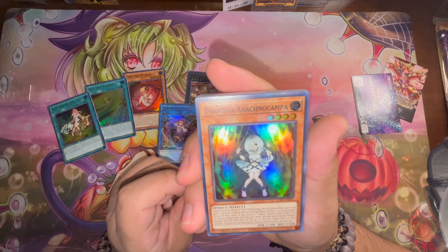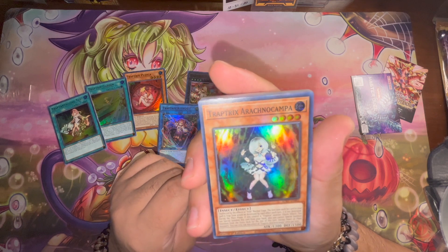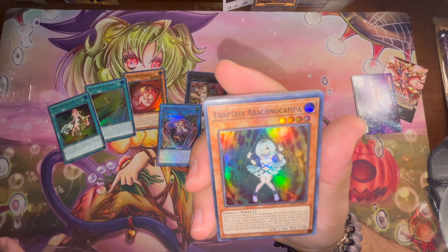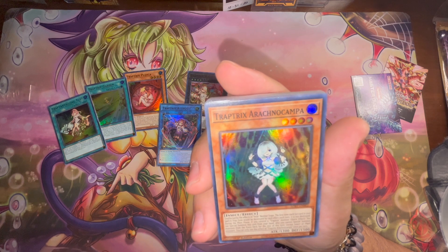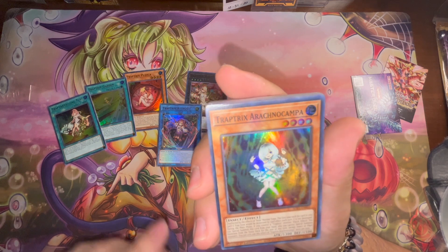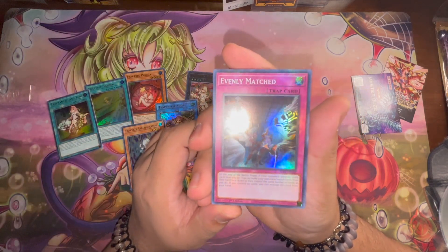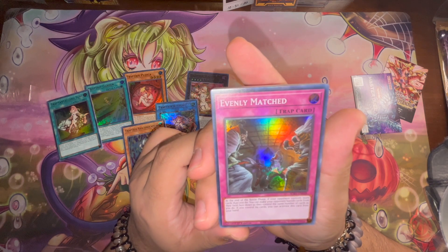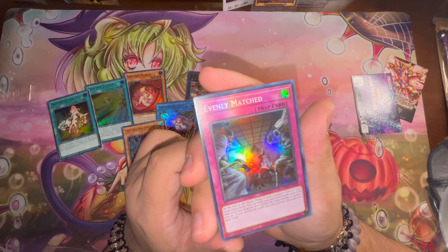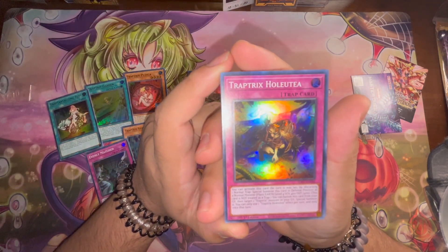Next card — unaffected by whole traps. The first time each set card in your spell and trap zone would be destroyed, it is not. During your main phase, if you control a Trap Trick monster, quick effect you can special summon this card from your hand. Also you cannot special summon monsters from the extra deck for the rest of the turn except insect or plant monsters. That's not too terrible if it's just an extra deck lock. And evenly matched looks beautiful as a super — I honestly like this better than the ultra.